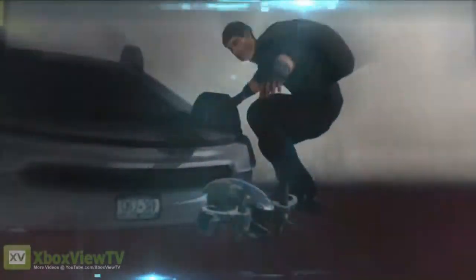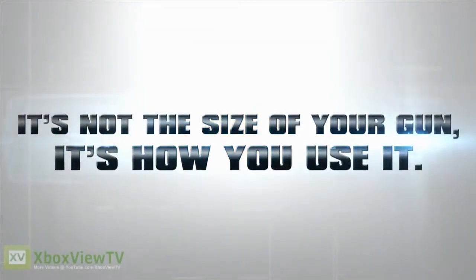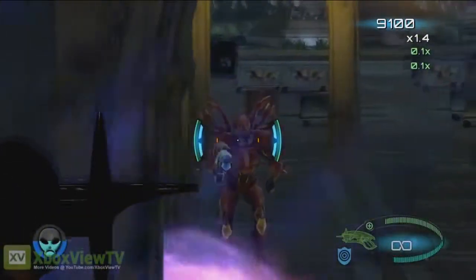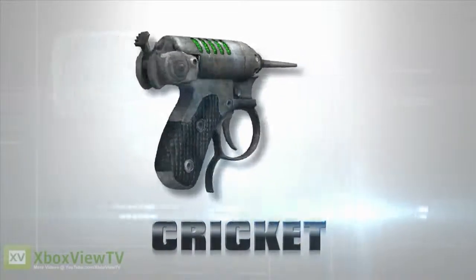Today we examine the fun part — the reason most of you trigger happy nitwits are here: handling and discharging your firearm, or as we like to call it, it's not the size of your gun, it's how you use it. Weapons as an MIB agent come in many sizes, and all of you will start with the smallest — the noisy cricket.